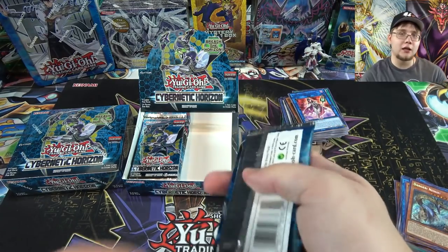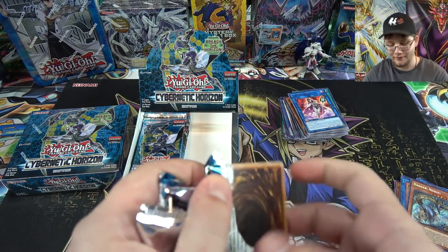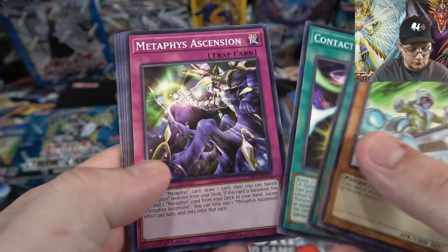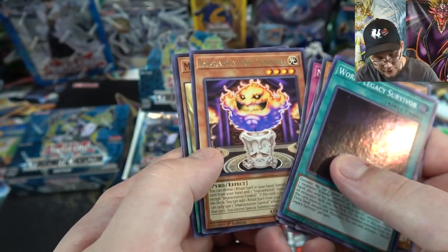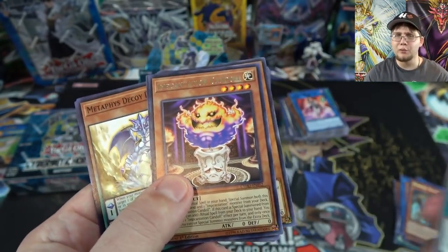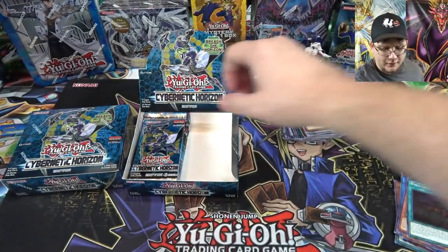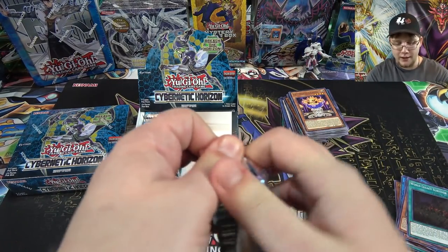Those are some of the better secrets of the set. I think technically the best one is Borrelsword Dragon, but the Danger cards are right after it. We also have Candle — one of the ritual support monsters. I've heard they work well with Gishkis. I might wait for the rest of them since two more are coming out in Soul Fusion, which is the next set.